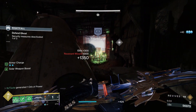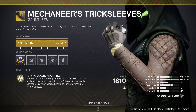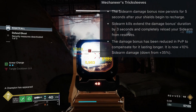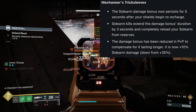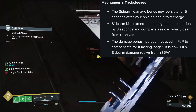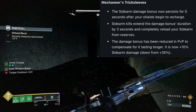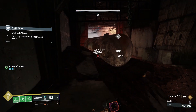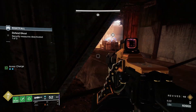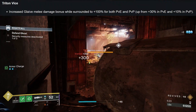Now we have a couple of class-neutral exotics that I'm excited about, with the first being Mechaneer's Tricksleeves. It is getting buffed, making the exotic perk much more forgiving to use, and the damage buff can be extended. This is great, especially because Antibarrier Sidearm is the only AB option next season, so I'm excited to mess around with these. And lastly, with all the glaive buffs coming next season, I am curious as to how the Triton Vice Arms will perform — they got a buff too, so they could feel pretty decent.